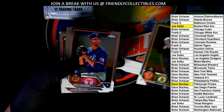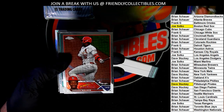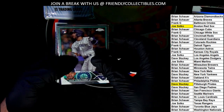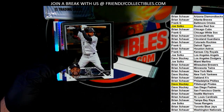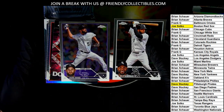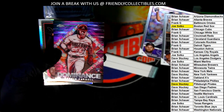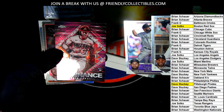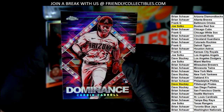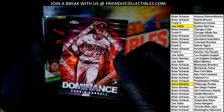We have one more autograph left in the break — good luck, everybody. There's a Jordan Walker. A Dominance Corbin Carroll. How rare is Dominance? Is this a short print? Is this a super short print? This must be one of the super short prints — a Dominance Corbin Carroll rookie.